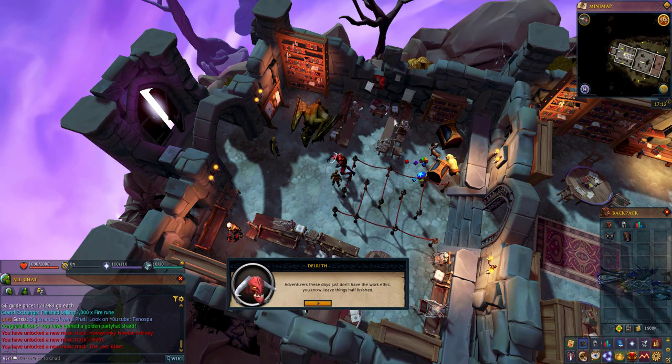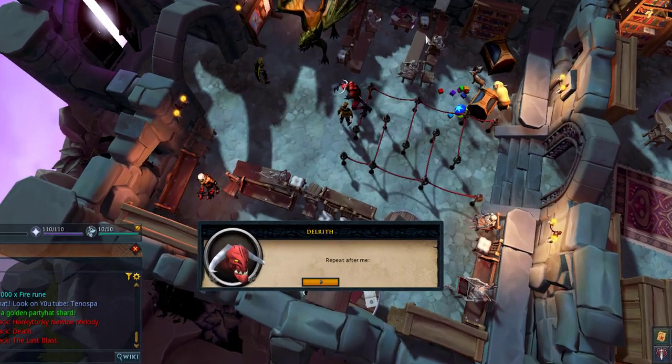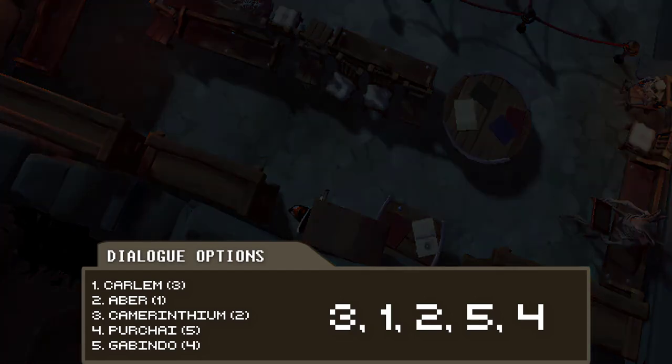Delrith is going to provide some dialogue options and require you to recite some words that he says. The order for these words is going to be Carlem, Eber, Camerithium, Perchai, and Gabindo — which is the third, first, second, fifth, and fourth options in the dialogue.